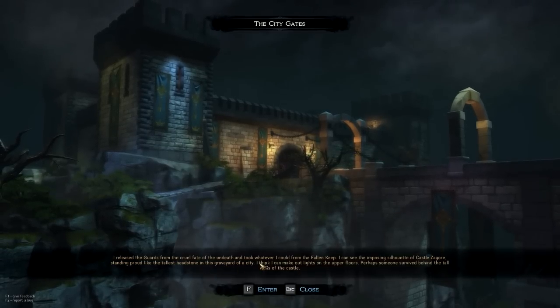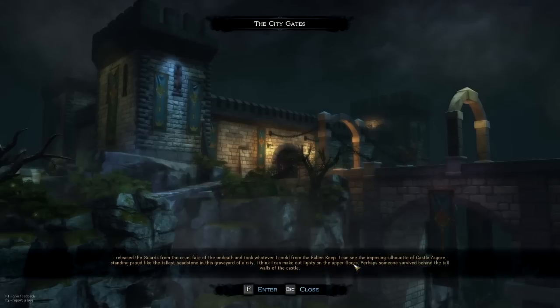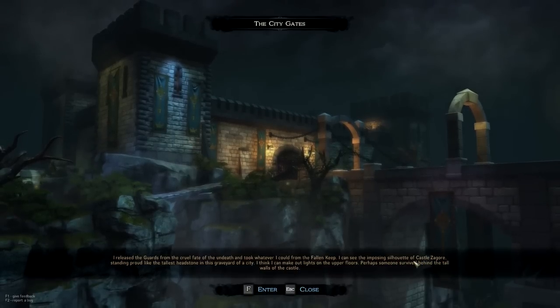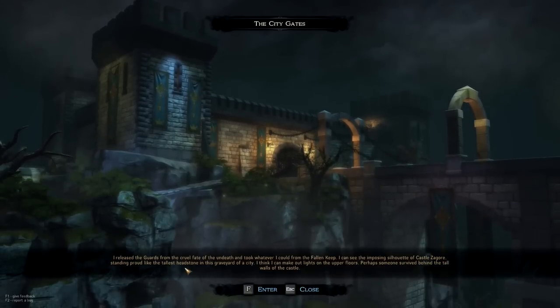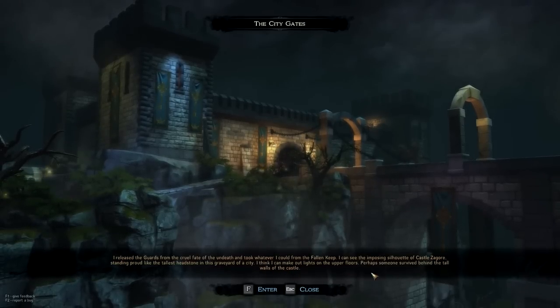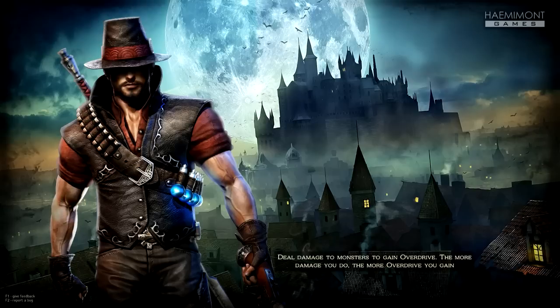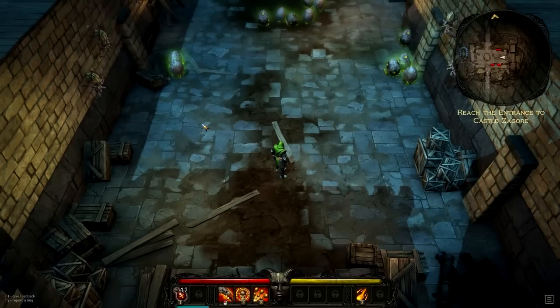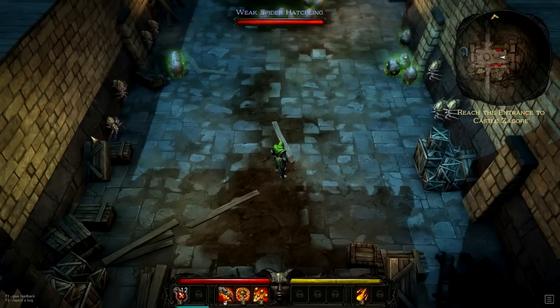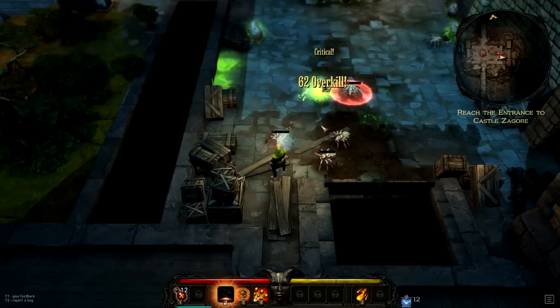I released the guards from the cruel fate of undeath and took whatever I could from the fallen keep. I can see the imposing silhouette of Castle Zagor standing proud like the tallest headstone in the graveyard of a city. I think I can make out lights on the upper floors — perhaps someone survived behind the tall walls of the castle. Let's hope so. Having a lot of fun with this game. Look — monsters coming down the walls! That's something you don't get from a lot of these top-down games.